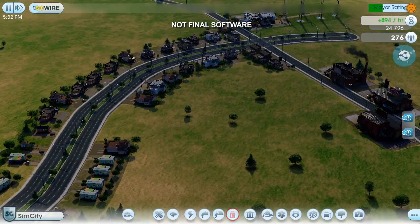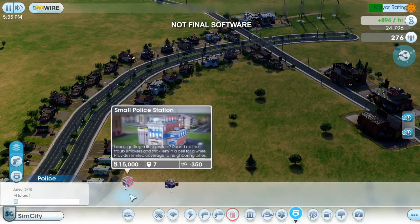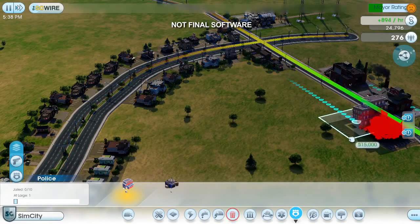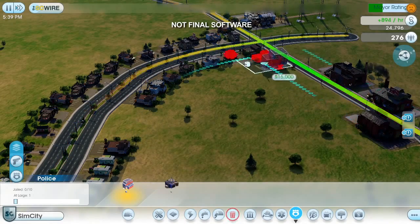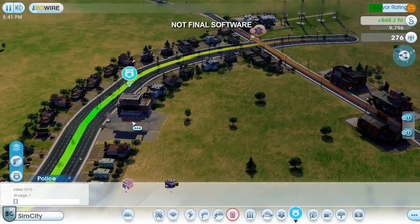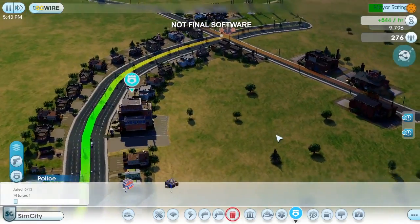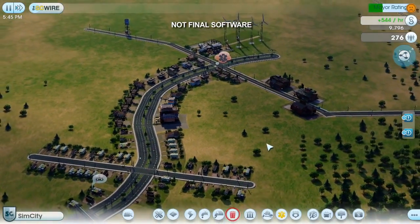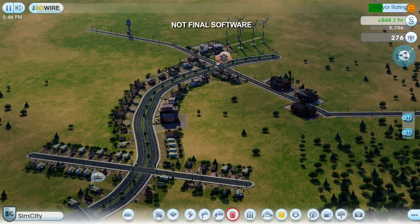I also need to keep my city safe, and my casinos are going to attract a lot of criminals. I could wait until the crime becomes a problem, but it's usually smarter to be prepared ahead of time. Notice that the data layer is showing a green overlay on the streets that are more likely to be patrolled. Crime problems tend to occur in commercial areas, so I'll put my police station over here. I have all my basic services in place, and I'm generating a fair amount of money and taxes too. That was a productive day. Now that I have a solid foundation, it's time for me to start specializing in gambling.